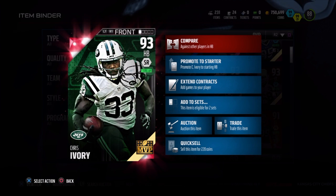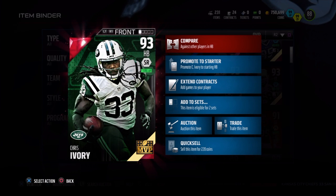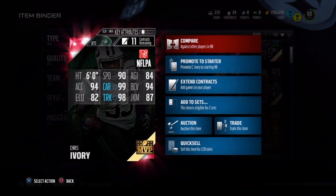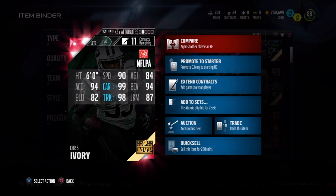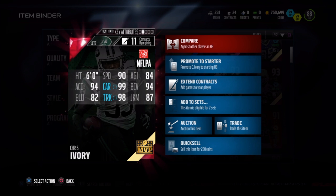Today we're going to be checking out the 93 overall Team MVP Chris Ivory speed run style. 6 feet tall, 90 speed. Now check this out: 99 carry, 98 truck, 99 stiff arm, 91 strength.